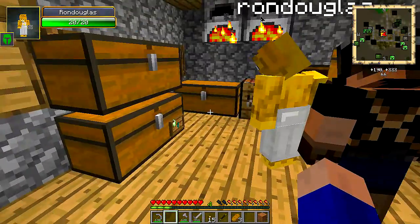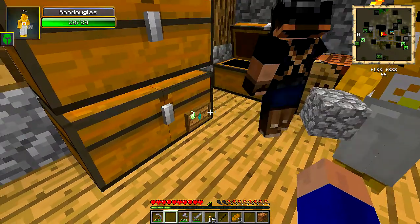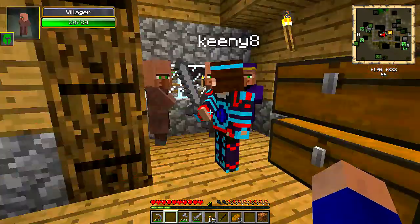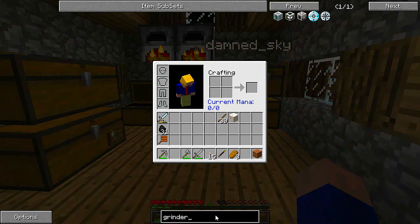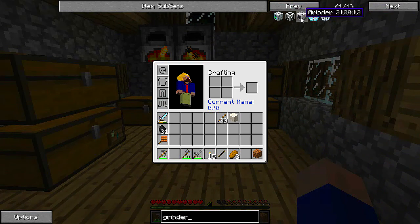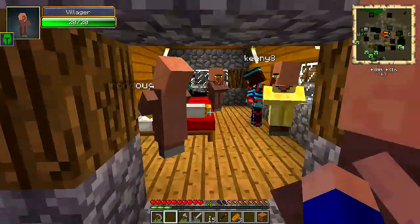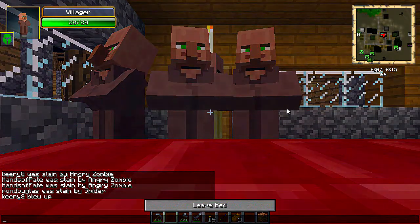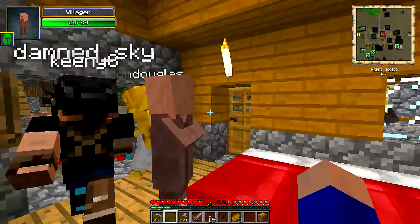Whoa, what is that thing you just put on there? BiblioWoods — yeah, see, I'm smart, I'm using mods! It shows you what's in the chest. No, no, you have to put something — shift right click. Kenny's back! Let's sleep. Okay, is that it for today?